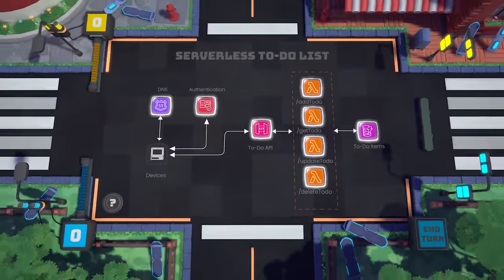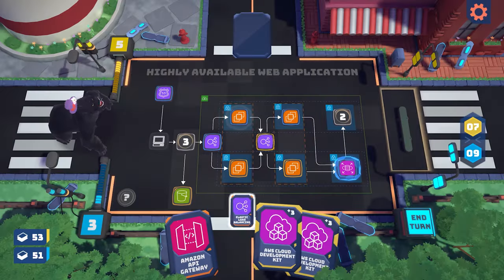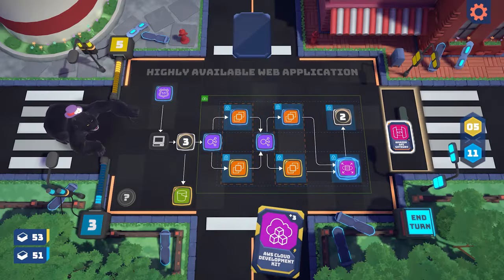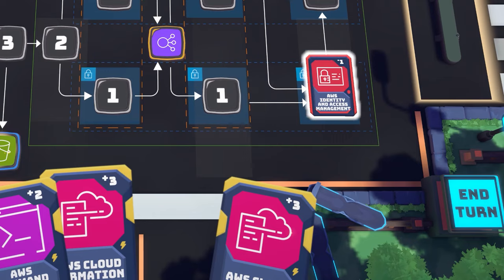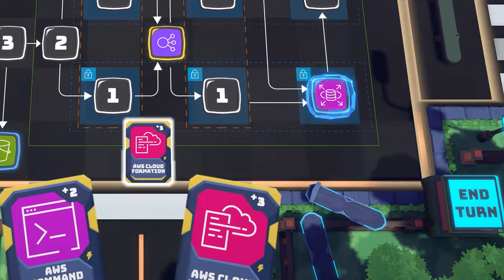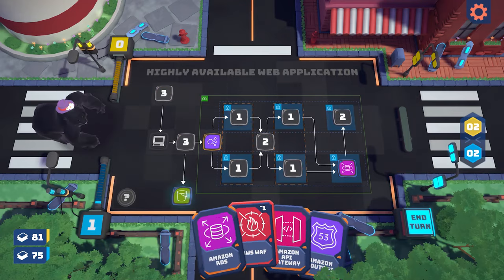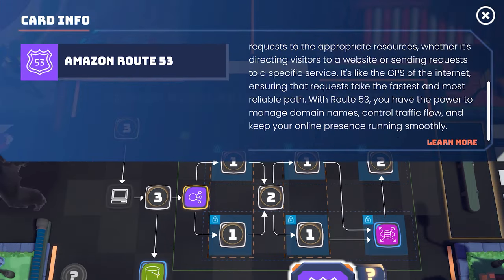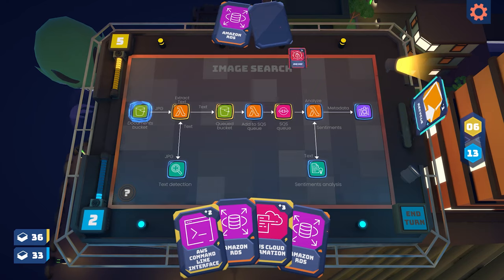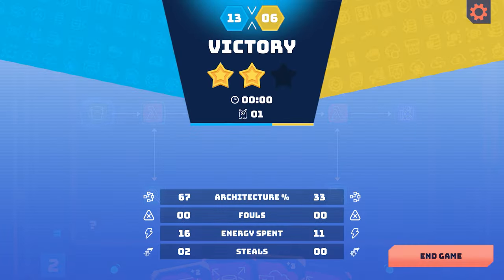Choose from different architectures, then deploy AWS service cards into the correct slots to complete it. Use special cards and power-ups to protect or steal architecture slots, and learn about AWS services and solutions by reading hints and detailed service descriptions. To win, use your best strategy to complete the architecture board before your opponent gets the chance.